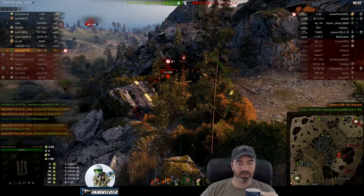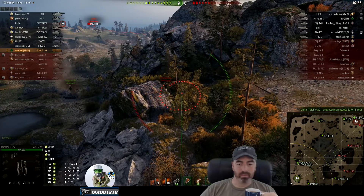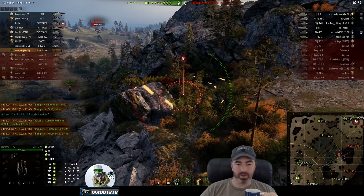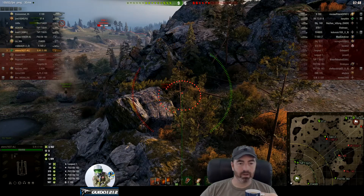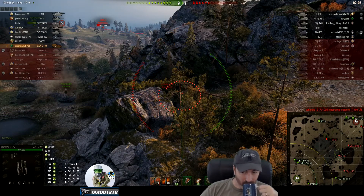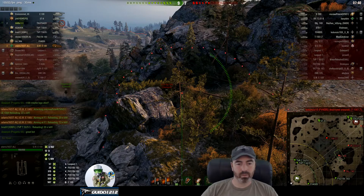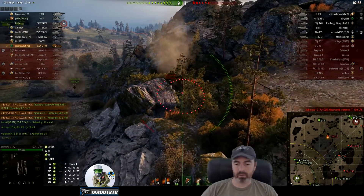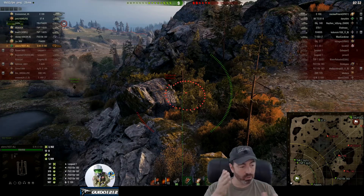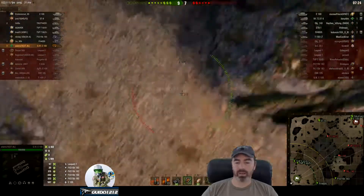We're at 3,182. We have at least one, maybe two blind shots in there for some extra damage. The E100 is hanging out behind all this — we might just take another blind shot. Are we about to watch an E100 get pulled off the map? Did not directly hit him, so if there was any damage, it was splash. Remember: if you don't see the explosion, it directly hit the tank. If you see the ground explode and stuff fly around, you did not hit directly.